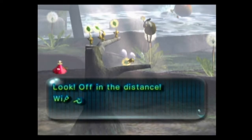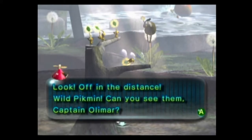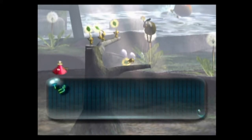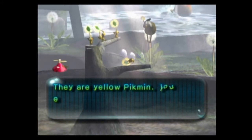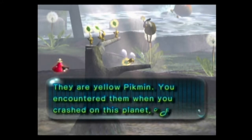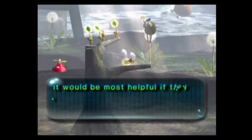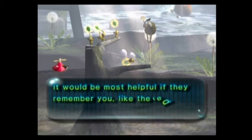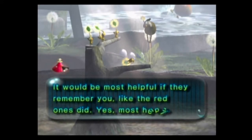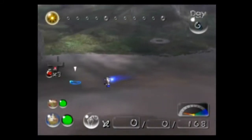Look, off in the distance — Wild Pikmin. Can you see them, Captain Olimar? They are Yellow Pikmin. You encountered them when you crashed on this planet, correct? It would be the most helpful if they remember you, like the Red Ones did. Yes, most helpful.